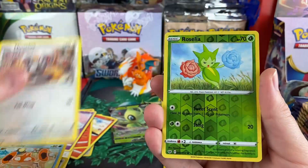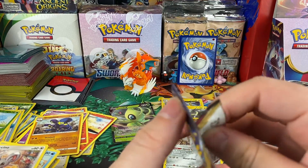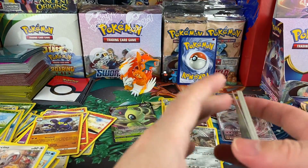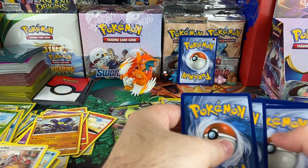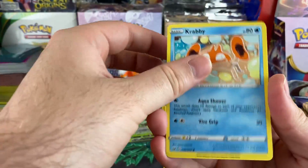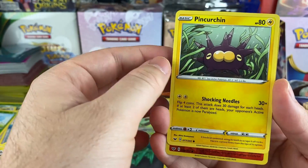We got Crabominable and then the fighting octopus — Inteleon — and I don't know if you guys played Sword and Shield the game, but dude's a jerk. You'd just be riding your bike in the water and he'd come out of nowhere trying to mess you up, and he's fast too — really fast. I got a Hoot-Hoot. I have no words for that. He's got a pair of cheeks on his face.